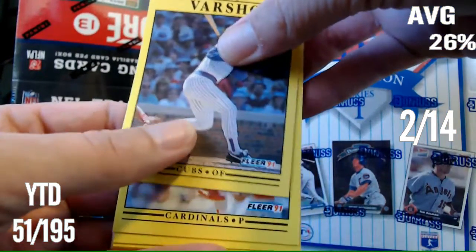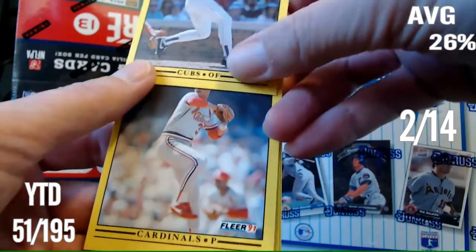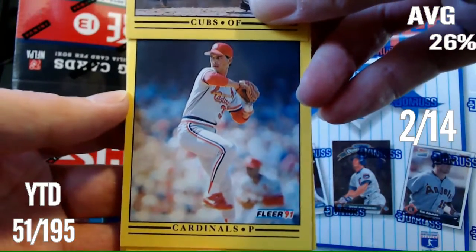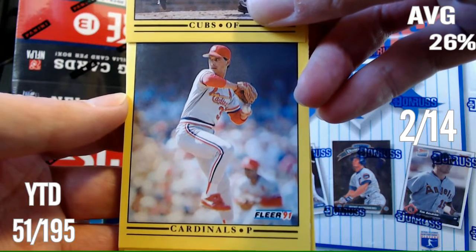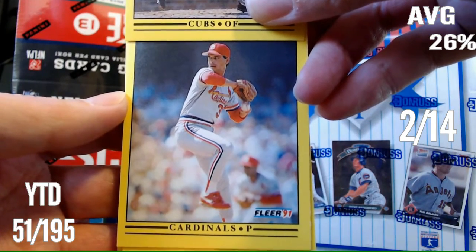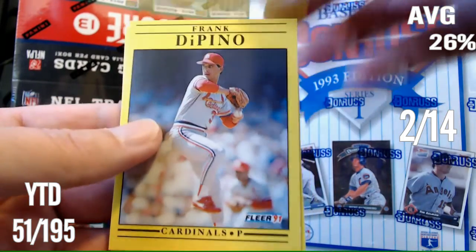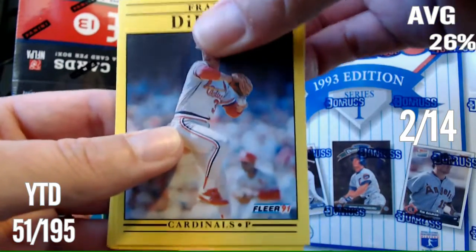Cardinals Pitcher. Not looking good. Can you name that player? There's only one name that comes to mind — it's Joe McGrange? McGrane? McGrange? That's my guess because I have no idea who that is. Frank DiPino. Alright, still two right. Let's keep it going.